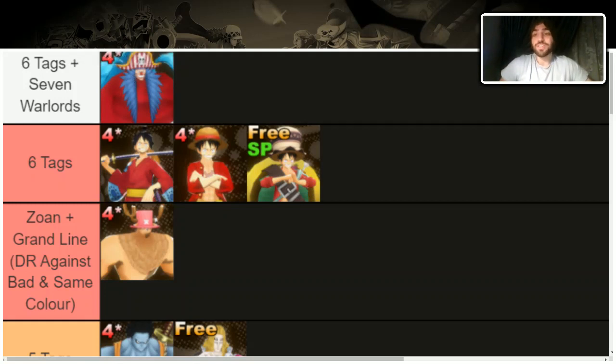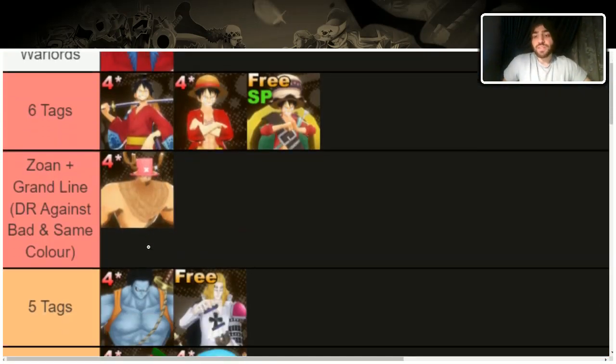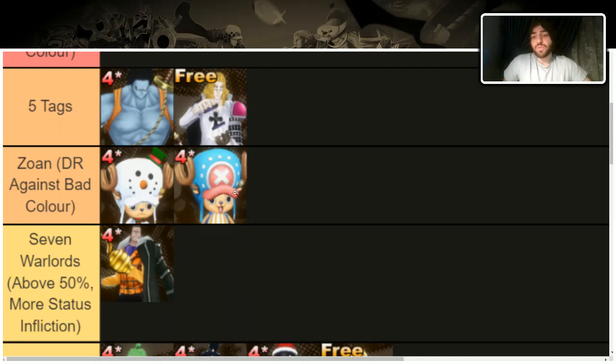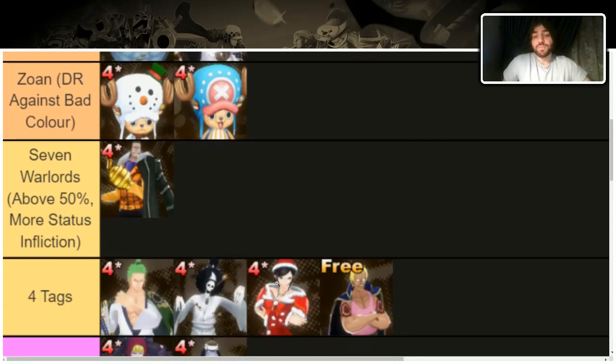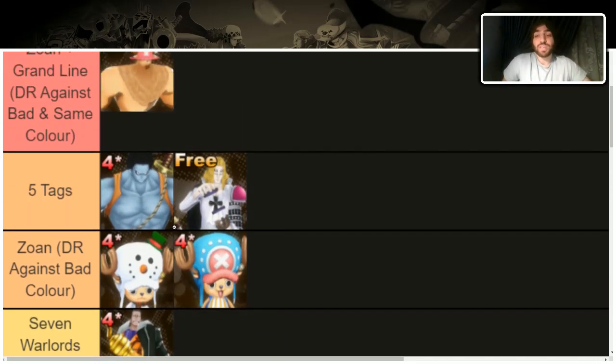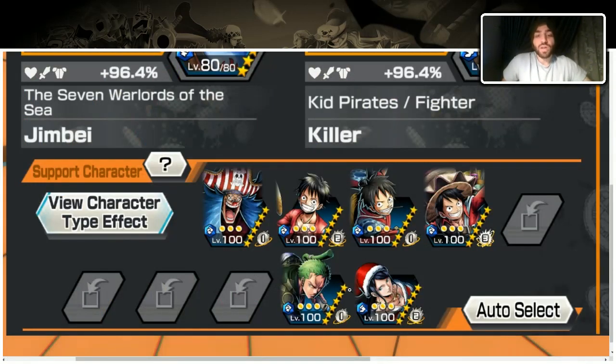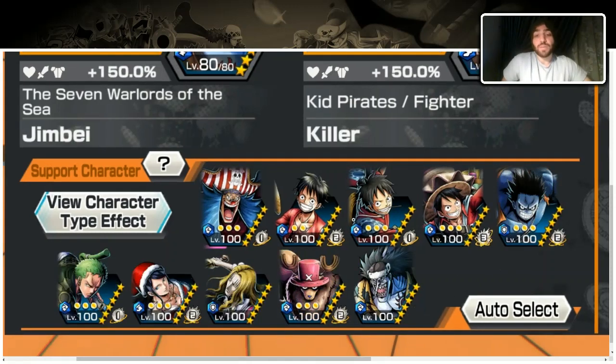Let's look at team building. The core is the New World tag — many characters above these guys have four tags but aren't always more useful. Zoro and Robin have Worst Gen and Paramecia whereas the Zone characters have Zoans, which are often useless, so context matters. Pairing the right characters gives you easily six tags — Worst Gen, New World, Straw Pirates, Paramecia, attacker and runner roles covered.